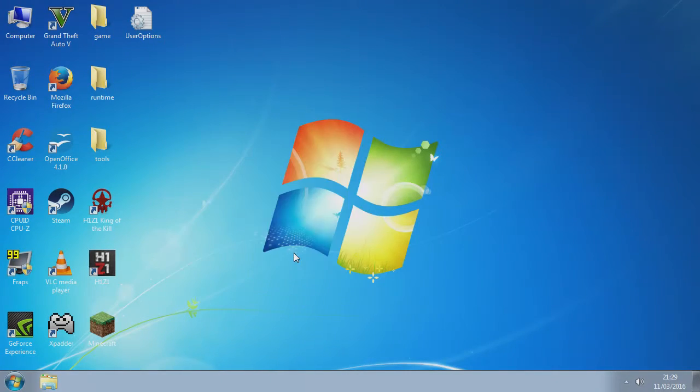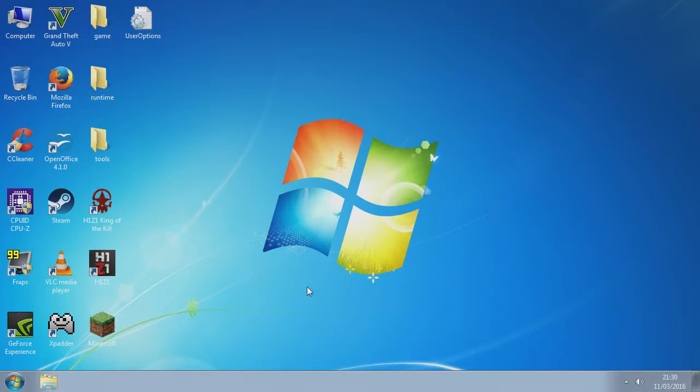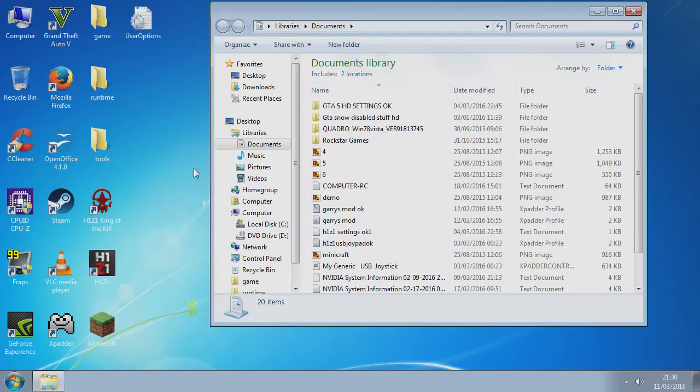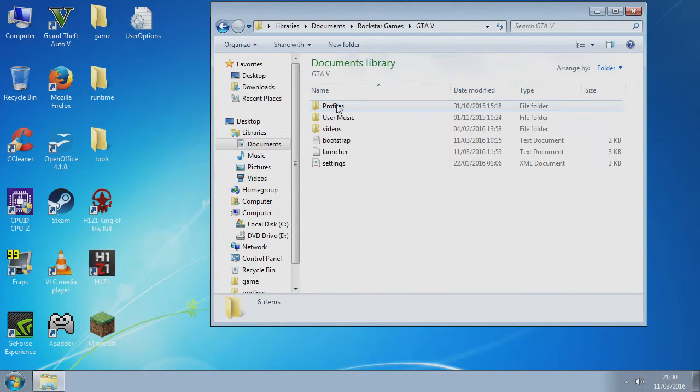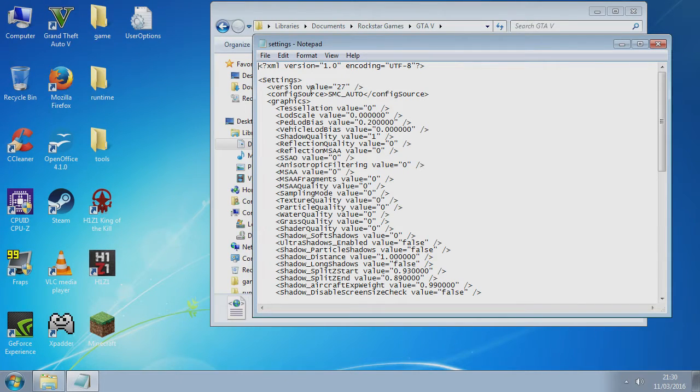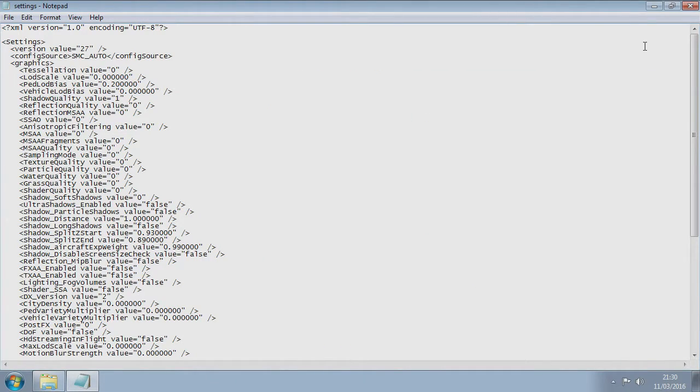Set my screen resolution to 1180 by 720. Then go to Documents, find the GTA V settings file, click edit, and just change it like that. You can see it better there — you can do it as I said. Copy all the numbers that are in there and do the same as you see.